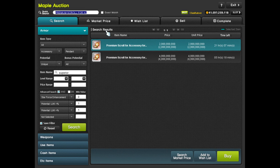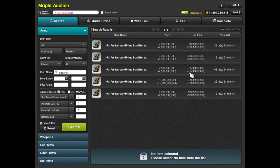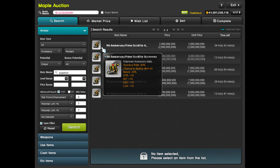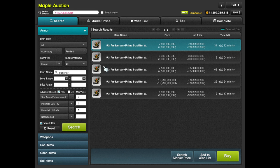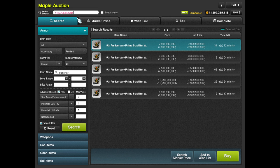Another option is prime scrolls for accessories, which are also worth using on Sweetwaters and Meisters. They tend to be much cheaper when Marvel and Philo come around, but right now they're extremely expensive. So scroll when prime scrolls or premium accessory event shop scrolls are cheap — those are the two best options for non-Gollux, non-Dominator accessories.